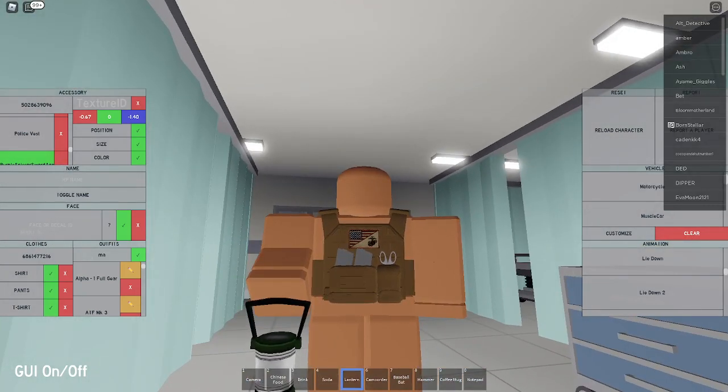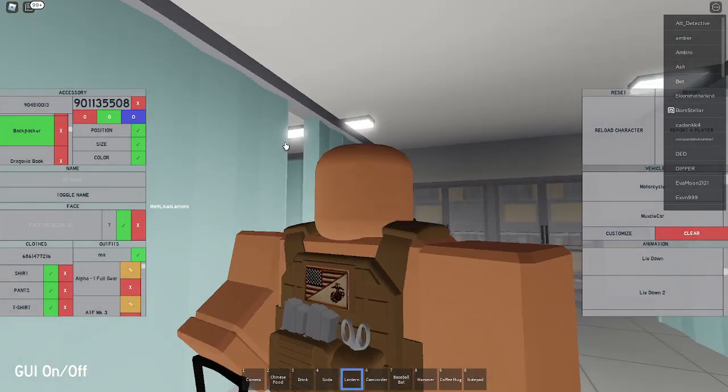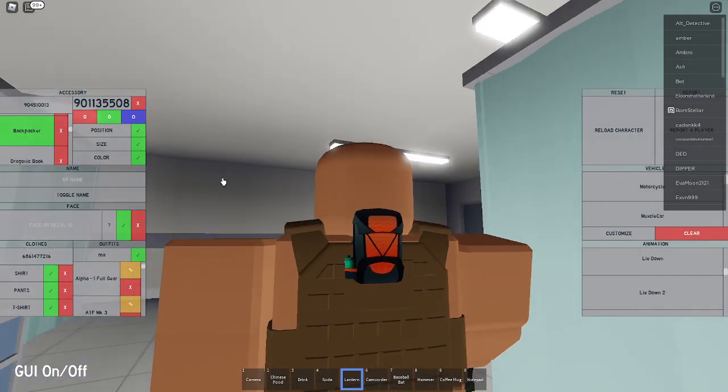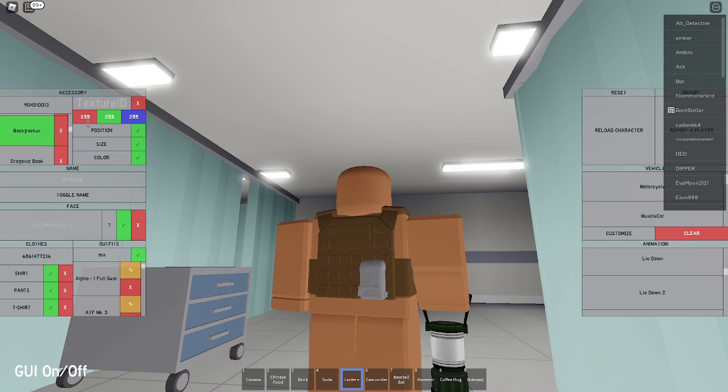Now for the radio carrier, you're going to put in the same code as the scissor carrier: 904510013, which is going to give you that big backpack again. Set the size — it's going to be the same: 0.30, 0.25, and 0.30. Except now it's not going to be facing forwards, it's going to be facing backwards. Set the position to 0.50, negative 1.20, and negative 0.10. Remove texture and set the color to 189, 153, 106.